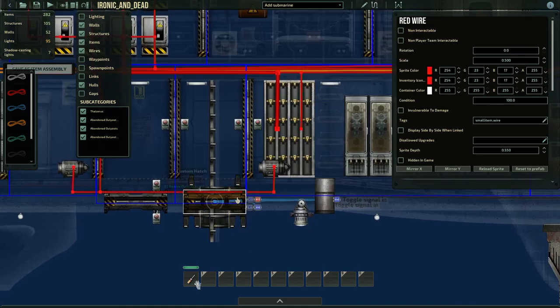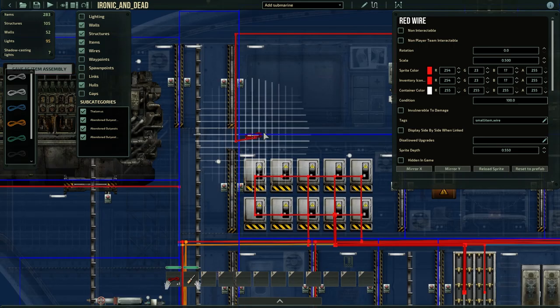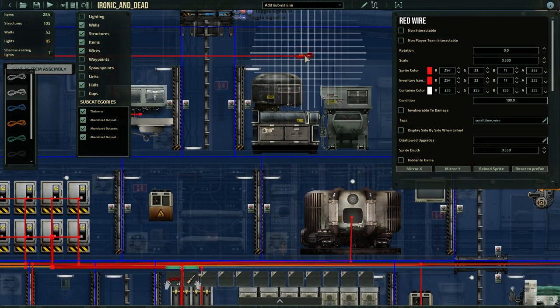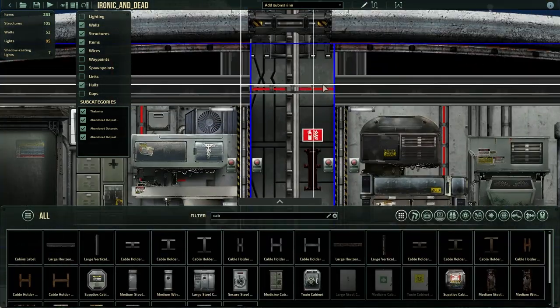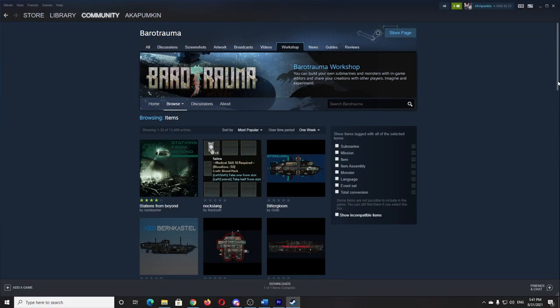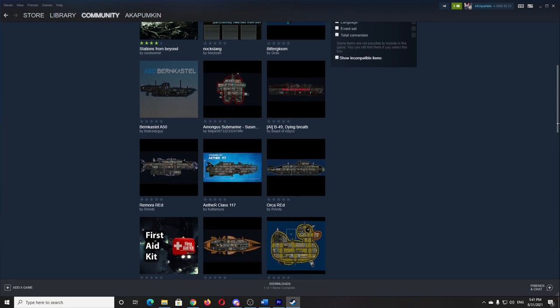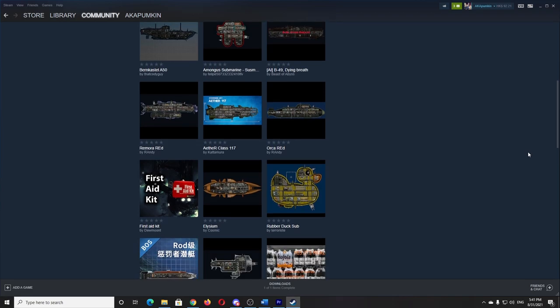Barotrauma has a complete submarine editor. You can, from scratch, build the submarine that you want to sail. There is a very special level of ownership in creating something that on a functional level suits your playstyle, but at the same time is aesthetically pleasing. They also allow you to share your creations with the community on the Steam Workshop. Every time you think you've done it all or experienced everything the game has to offer, there's something new you discover that changes your perception and almost forces you to do something new. These layers of complexity and depth set it apart from other games on the market.